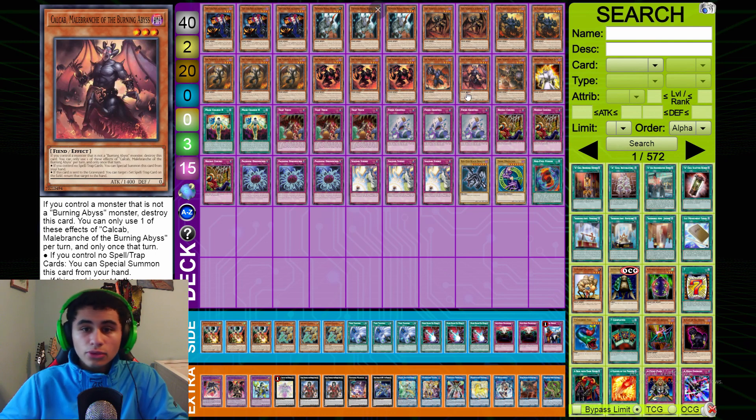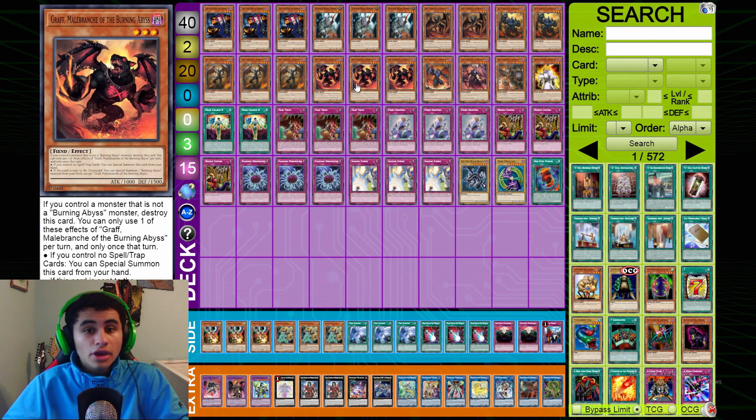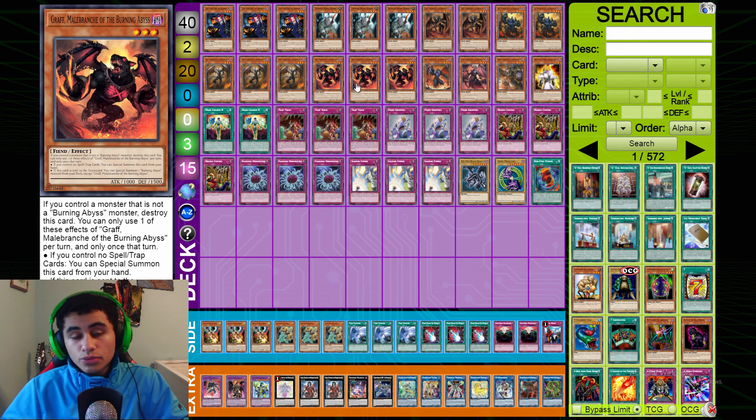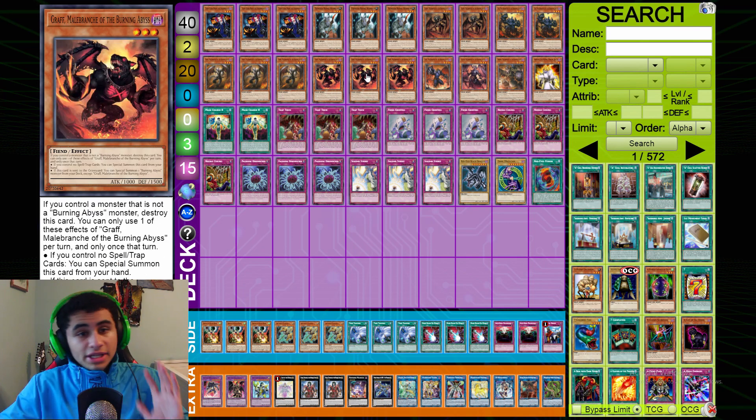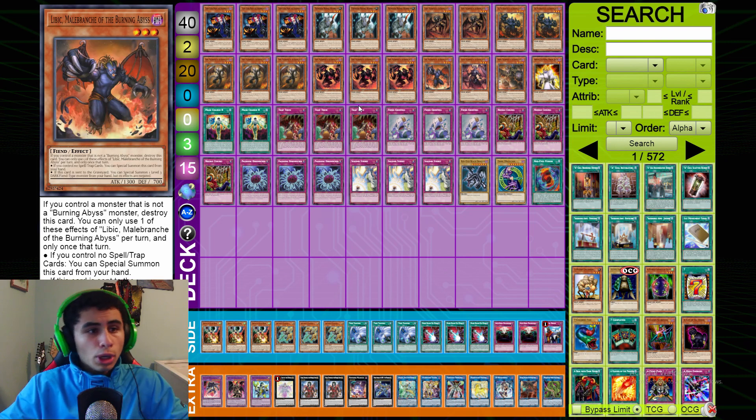Triple Graff, Malbranch of the Burning Abyss — I'm so happy this card came back to three because it really deserves it. It's amazing; it basically brings out any BA from your deck. All of these cards have the effect to summon themselves from the hand if you have no spells or traps, which is really nice, but Graff is by far the best one — close second is Seer, and third would be Farfa.